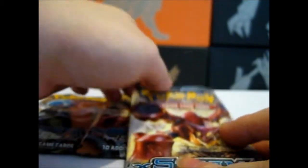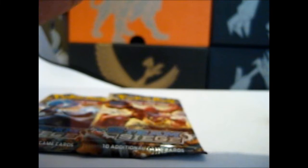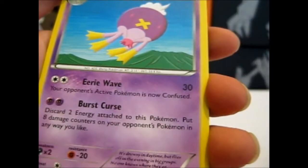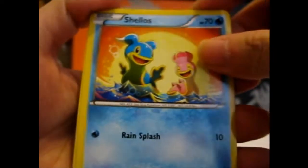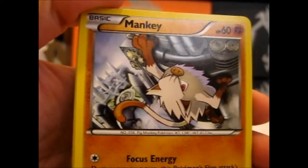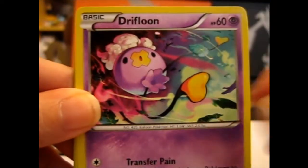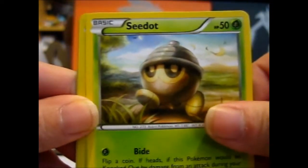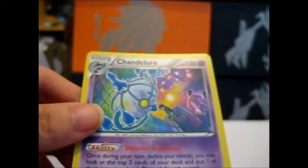So, three packs. Remember it's three to the front. From the first pack: Drifloon, Greedent, Azumarill, Shellos, Mankey, Apron, Drifloon — we've got an evolution chain here — Seedot, reverse Tangela, and a holo Chandelure. So not that bad.